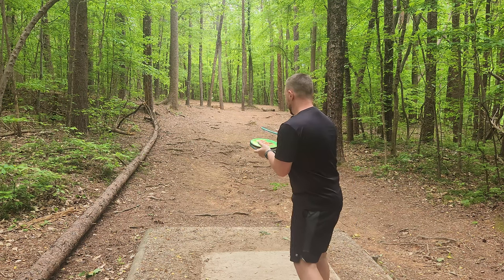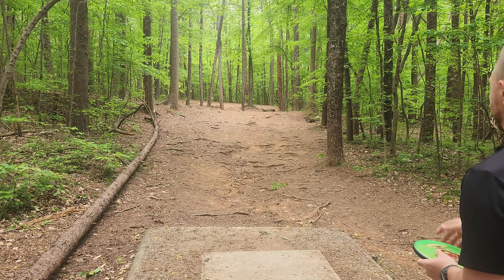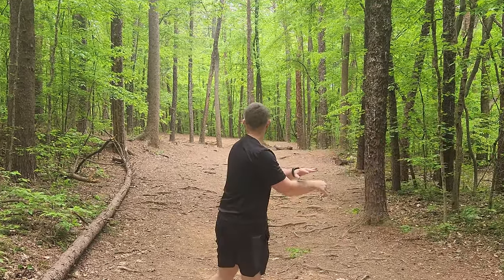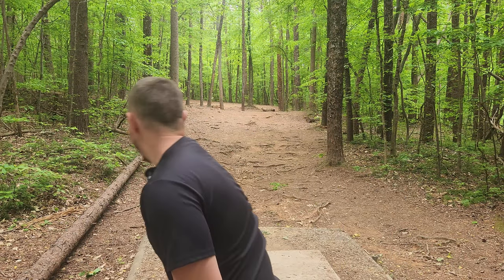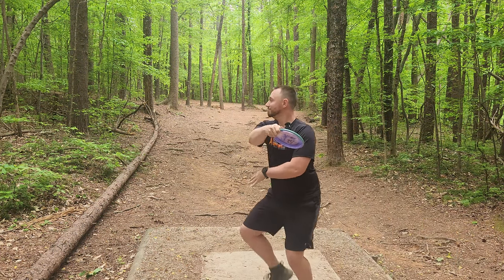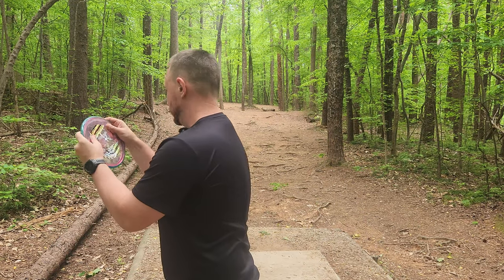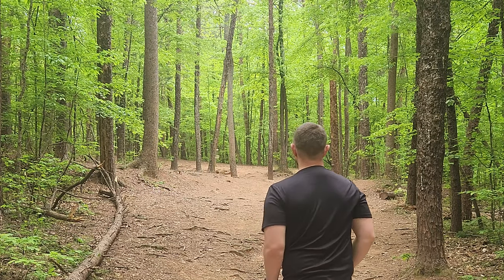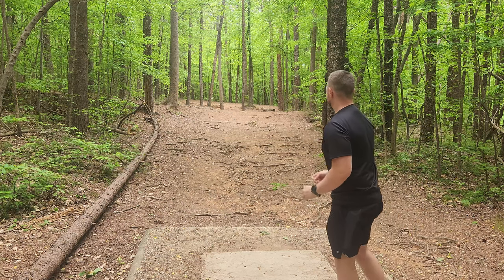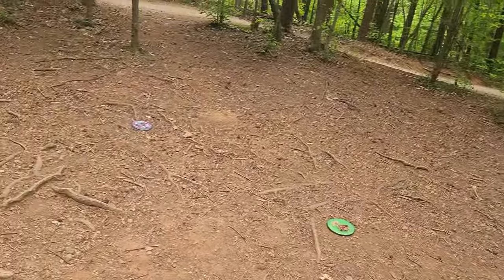We've got about a 230-foot par three here. We'll try the Tempo, the Glitch, and we'll try out the Hex on this one. We don't have a ton of holes for the Tempo and the Glitch, so we'll just throw them both when we get the opportunity. That's the Glitch — aced it! The Glitch is nice. Tempo — let's see if we can get a little anhyzer on this guy. That's flexing back to absolute perfection. Then we've got this super sweet Prism Proton Hex — I think we'll just go straight at the basket. We got a beautiful tree kick that's absolutely parked, but that Glitch is absolute fire. You Glitch throwers are really going to enjoy that run. And although the Tempo hit an early tree, we got two absolutely beautiful park jobs with the Hex and with the Glitch.